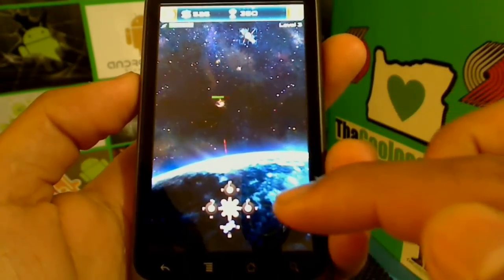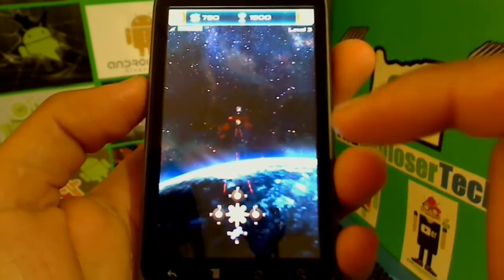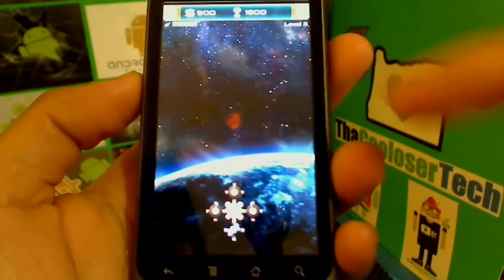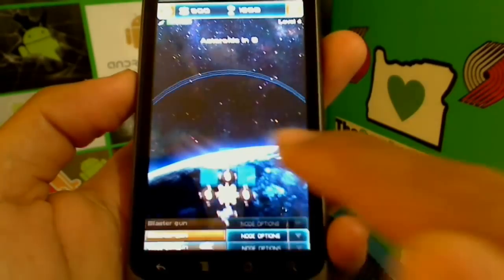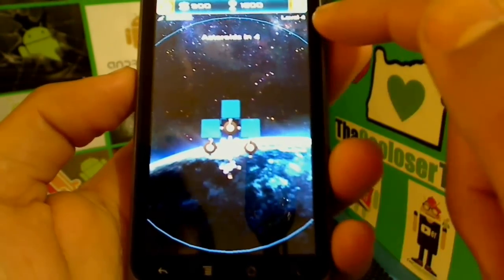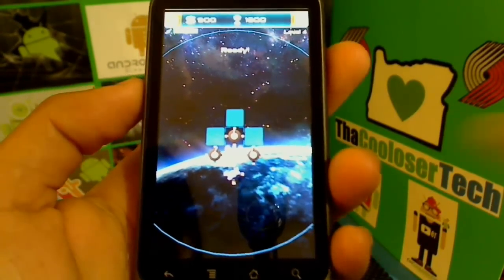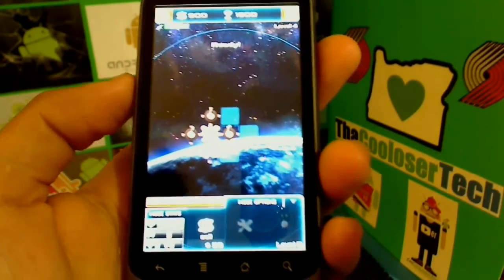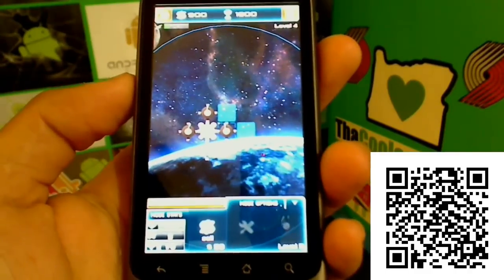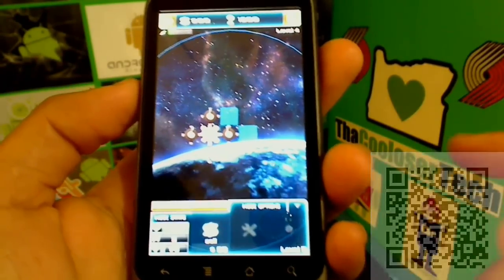The guns shoot automatically toward all the asteroids. You can tap on little icons that appear for extra points and money, and you can upgrade all your units. You can sell them, and as you get further in the levels more weapons become available — upgradable up to five times. I got to level 21 before I stopped because it just got really addictive.